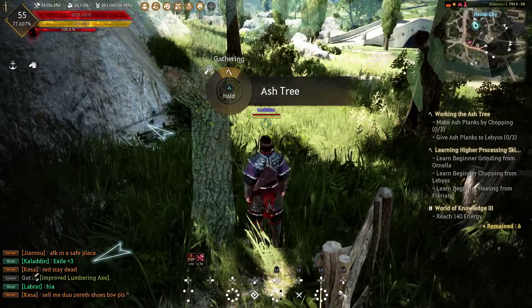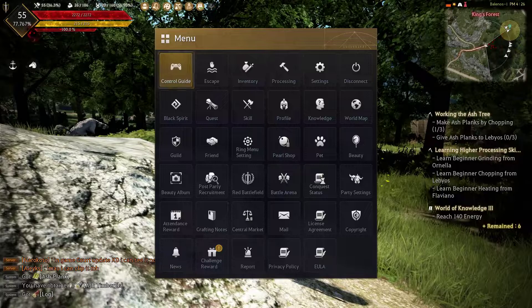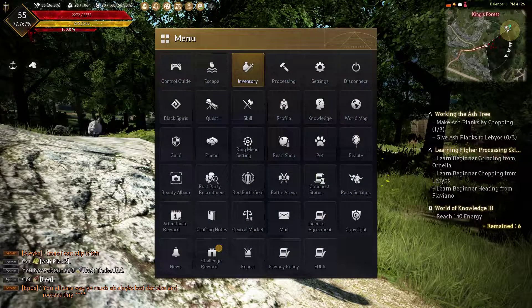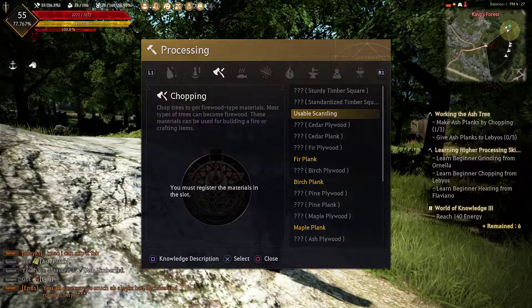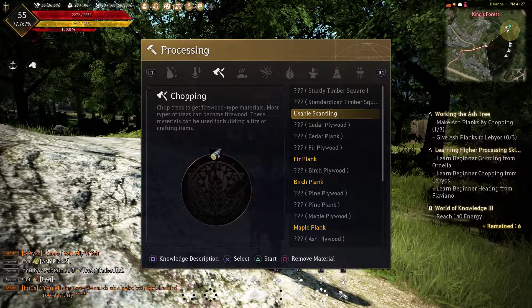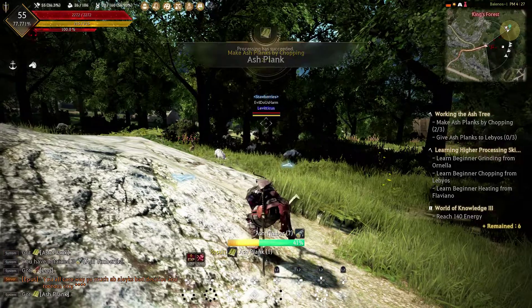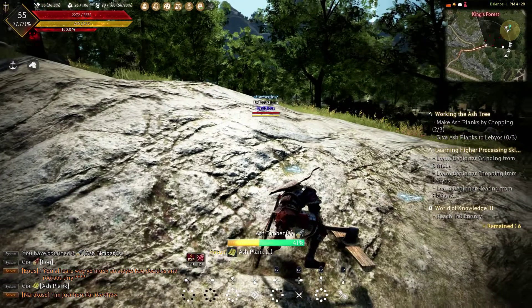Go around and knock out a bunch of these until you get 15 ash timbers. After you get the 15 ash timber, you need to process it into ash planks — you need a total of three ash planks. To do that, open up the start menu options menu and navigate over to the processing tab. From the processing tab, navigate over to the chopping icon — it's the one with the axe. Press X anywhere in that chopping icon. You don't need any knowledge to be able to do this. Click on the ash timber from your inventory, press triangle, and then press triangle one more time. This will start to chop the wood into ash planks.